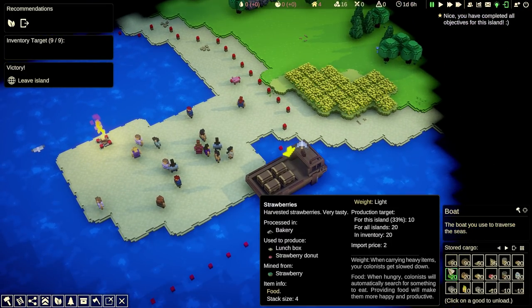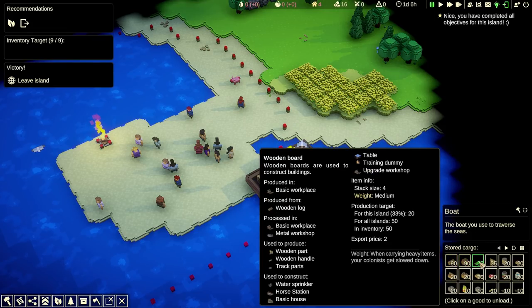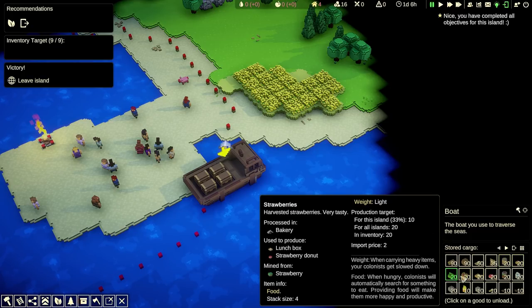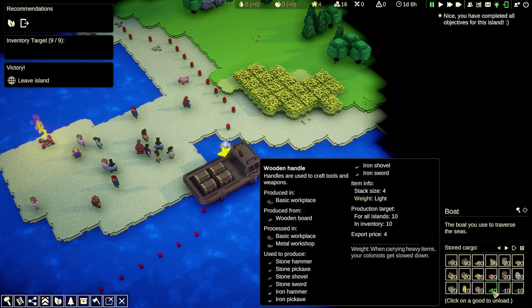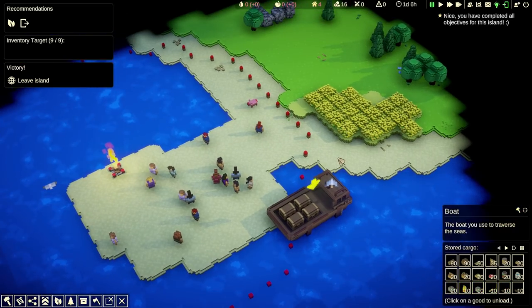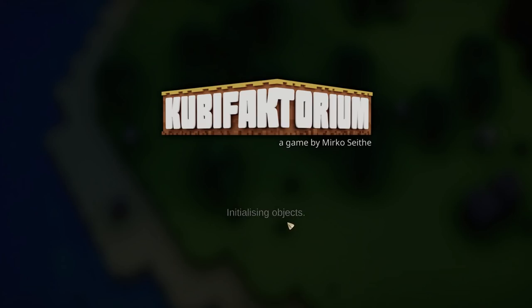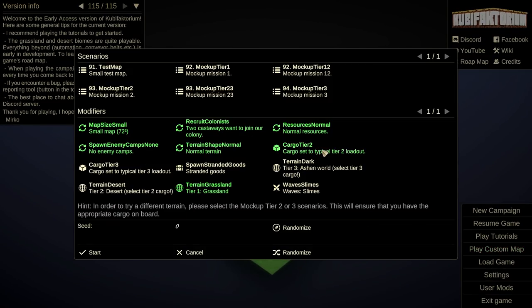First things first, we're going to unload all the stuff we have on the boat, which is a lot of logs, clay, boards, parts, beer, bread. I think we have too much stuff with us. You know what? I'm going to actually retry this. Let's click to main menu. We're going to do the same thing but we're not going to take the cargo tier two.